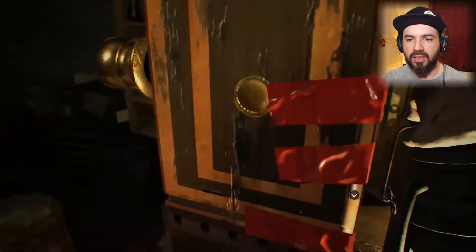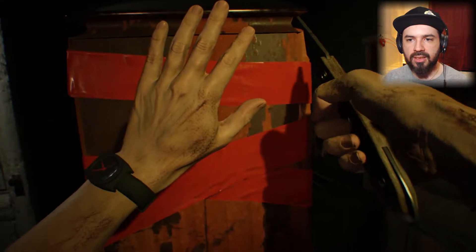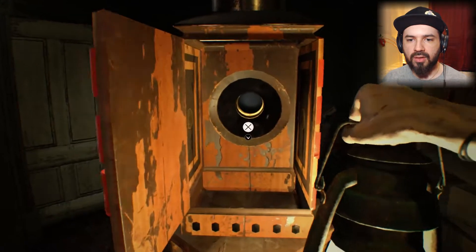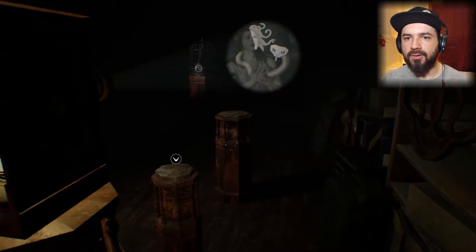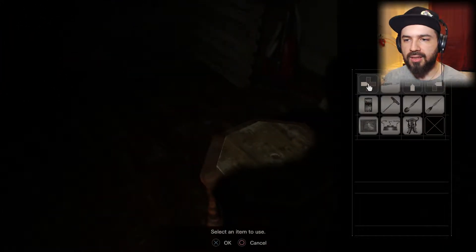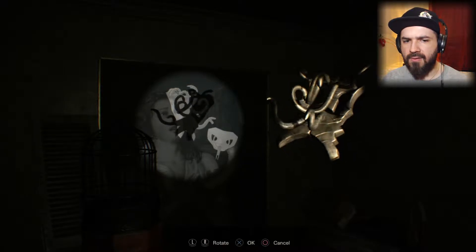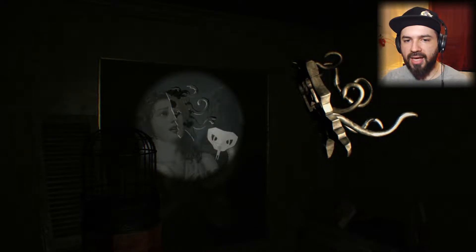I guess we can open this now since we have the knife. Use that. Then we put the lantern in here — there we go! Let's place that here and solve this puzzle. Oh, this shouldn't be too hard. There we go — bam! We did it! But how do we get the snake one though? That one's gonna be very confusing.